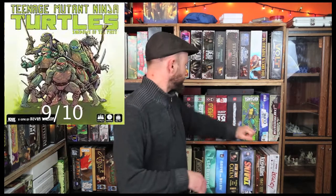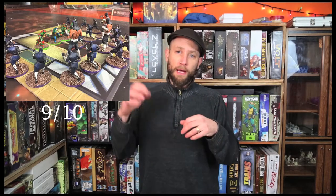Teenage Mutant Ninja Turtles: Shadows of the Past — if you guys have been watching, I've been talking about it a lot lately because I've been playing this game a lot. It's in a similar vein as Conan, one of these one-versus-many games. It's a really well-balanced little skirmish game where the bad guys are all prearranged on the board. Where you put your pieces is important. There's dice rolling, but there's a lot of tactics and decisions. It's super thematic — you have all your Ninja Turtles with special abilities, turtles leaping from rooftop to rooftop, ninjas running in. It is a great one of these one-versus-many games.